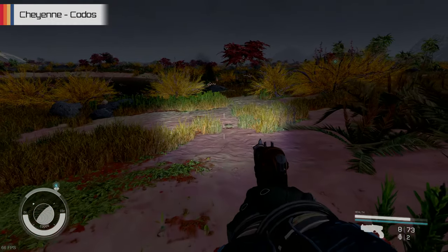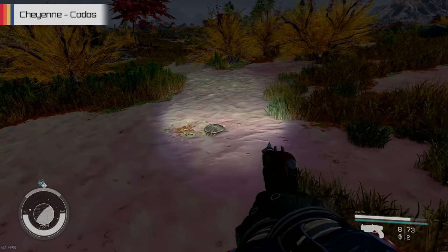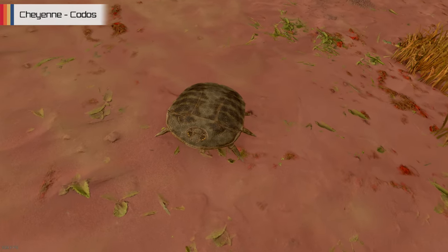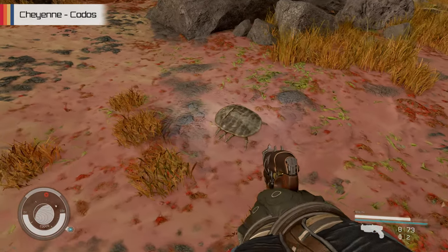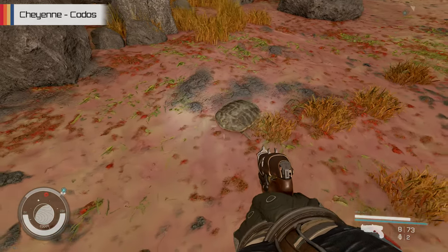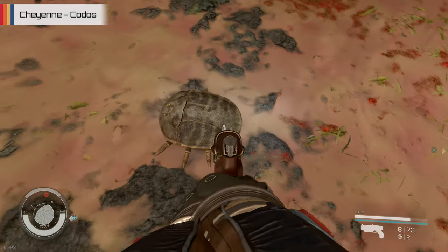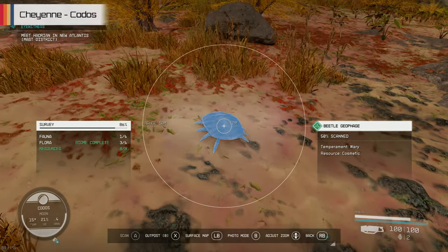A much smaller creature can also be found scurrying around on the floor in the form of the Beetle Geophage, a pretty basic bug with a rounded shell that can thrive in many of the moon's various habitats — they do have nostrils though, which is a little bit weird for a beetle. You can find very similar variants over on the planet Jemisin back in the Alpha Centauri system. For the most part they're just going to act like typical bugs, wandering around trying to survive, avoiding conflict, being extremely weak and unable to fight back should any trouble come their way.